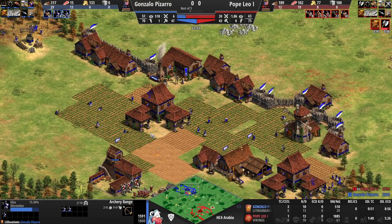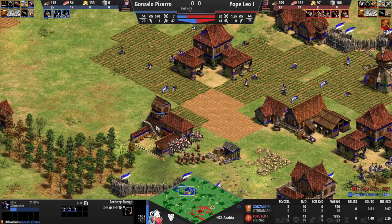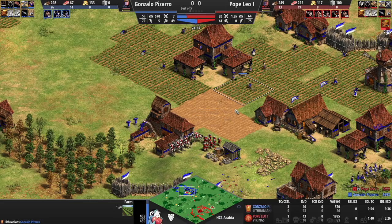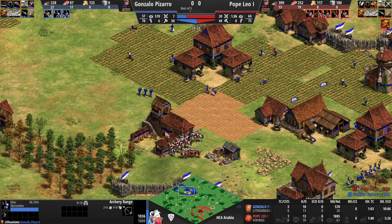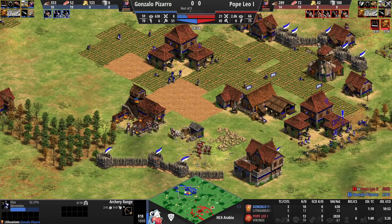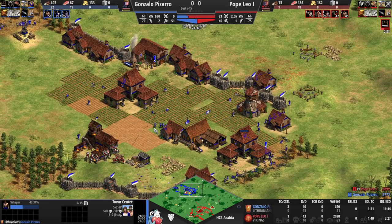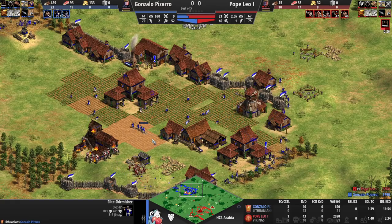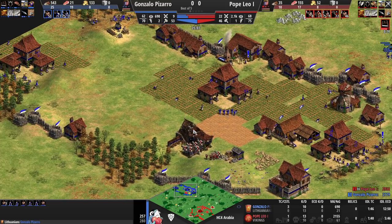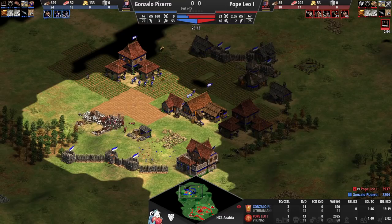Pizarro is still on just one range and one stable. Plus-one attack comes in for Pope Leo to increase the knights' damage output and kill skirmishers as fast as possible. Some farms had to be deleted by Pizarro from constant crossbow harassment. Pope Leo wants to take down that range, which would limit Pizarro to skirmishers — a dream scenario for the Vikings player. It's also worth noting that Pizarro is off gold and doesn't have plus-two defense on those skirms, so they're not super strong. He's now moving to another gold mine.